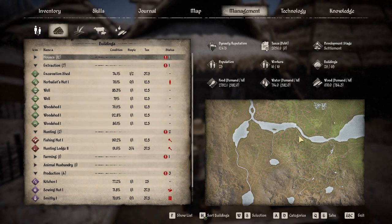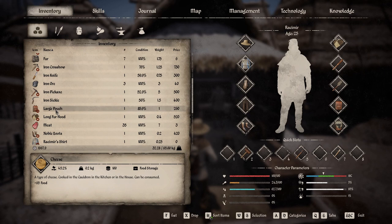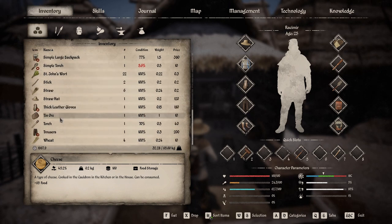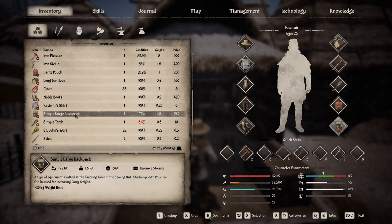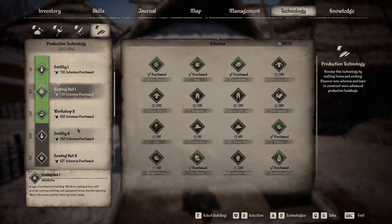Tip four: you need a large backpack and a large pouch. If we go to my inventory, you can see I have equipped a large pouch and a large backpack - that dramatically increases the amount you can carry. Plus 40 kilograms for the backpack and plus 10 kilograms for the pouch.